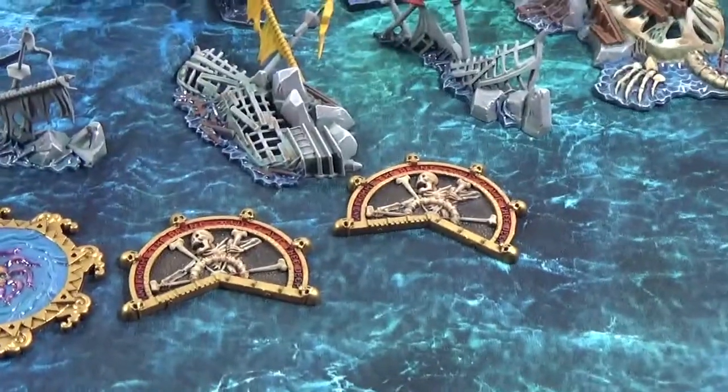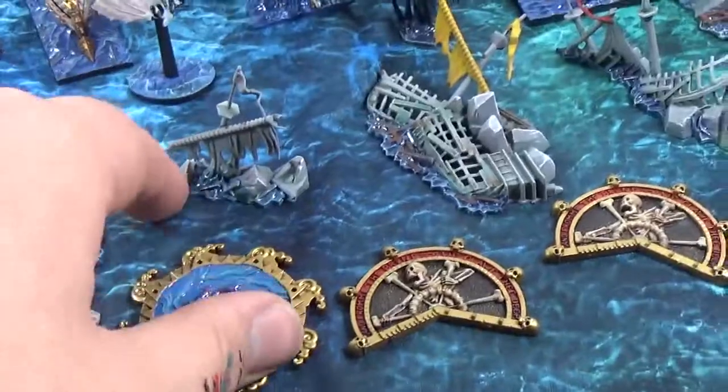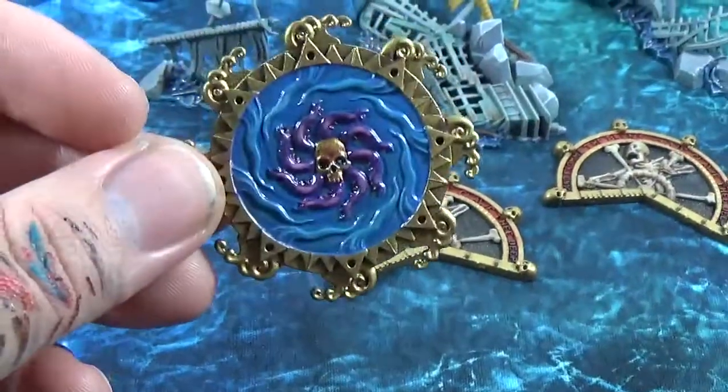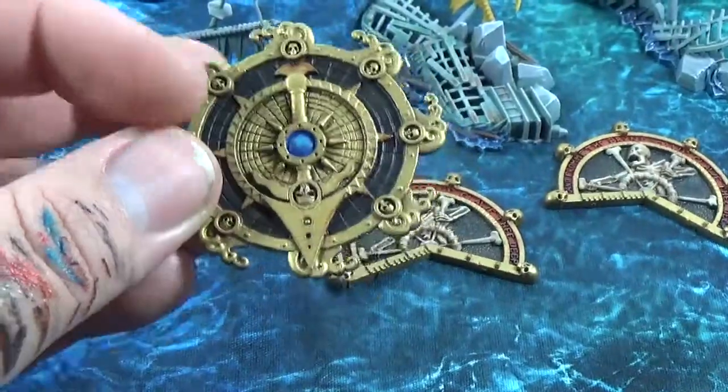Got the movement counters, the vortex token. That one's all glaring because it's all gloss varnish, so it looks like the water or something. Awesome. And then the other side — that's a direction counter, like a wind counter.